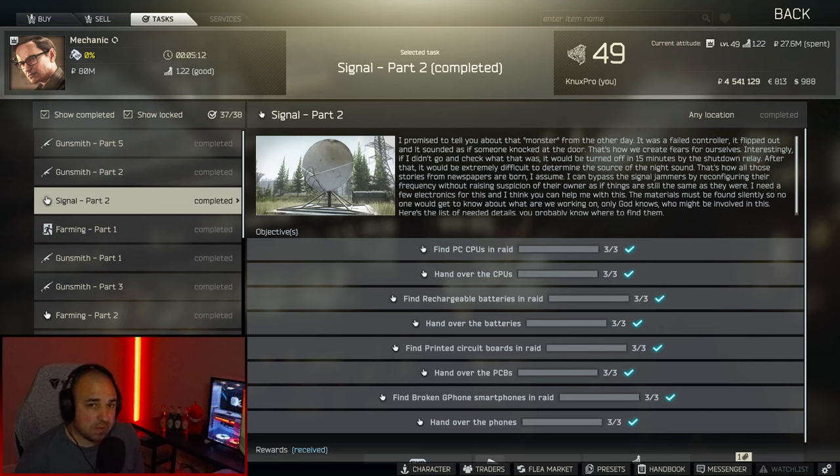What is going on, everyone? I'm NuxtPro, and in this video I'm going to show you how to complete Signal Part 2 in Escape from Tarkov. In this quest, we have to find three found-in-raid CPUs, three circuit boards, three rechargeable batteries, and three broken G-phones. I'm going to go through each item and show you how to find them. Let's get right into it.